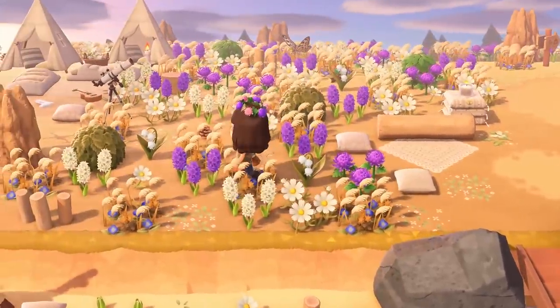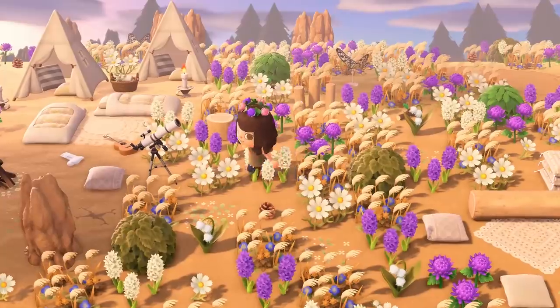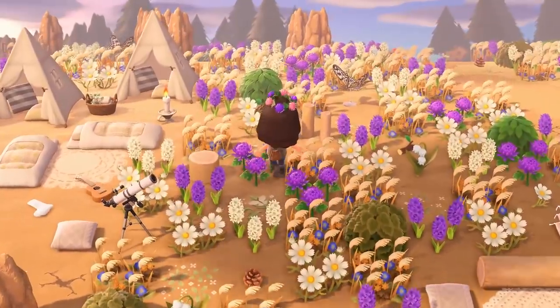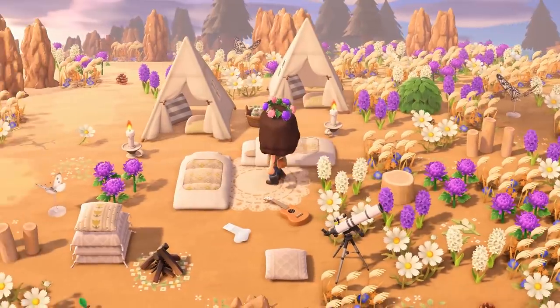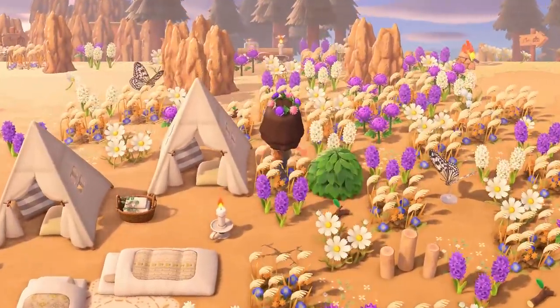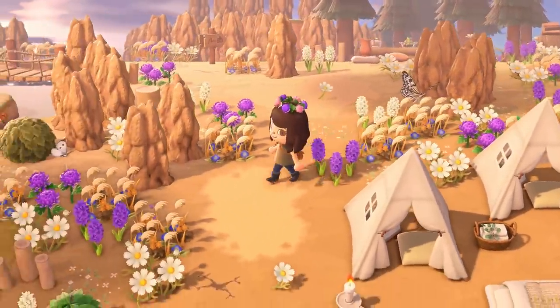Behind are these mini tents, a nice little stargazing area, and I love the dropped socks on the ground too. Those little details really really make an island special.